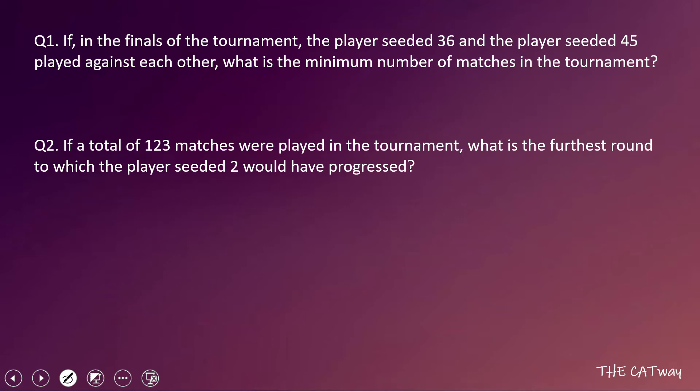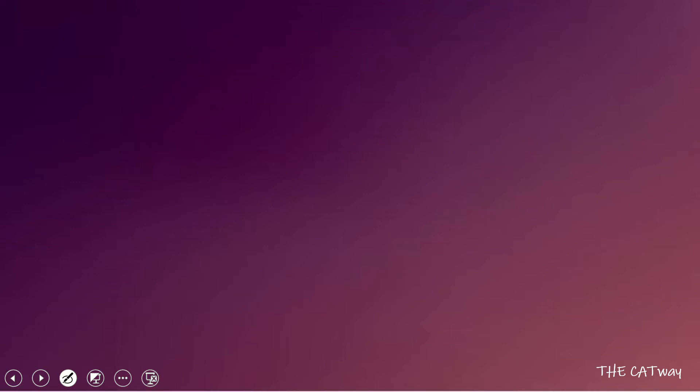The first question asks: if in the finals the player seeded 36 and the player seeded 45 played against each other, what is the minimum number of matches in the tournament? We have to make 45 and 36 reach the finals and minimize the number of matches. Note that there is no requirement that matches are ordered 1 vs 64, 2 vs 63, etc. — we can arrange matches as we want.